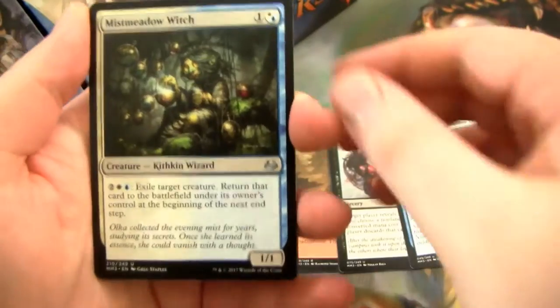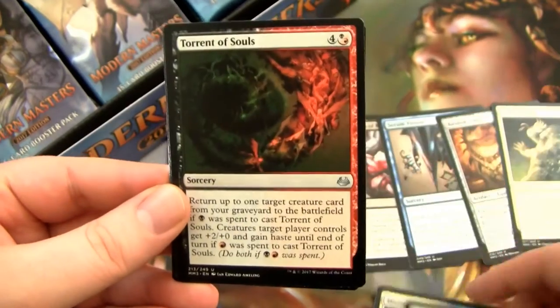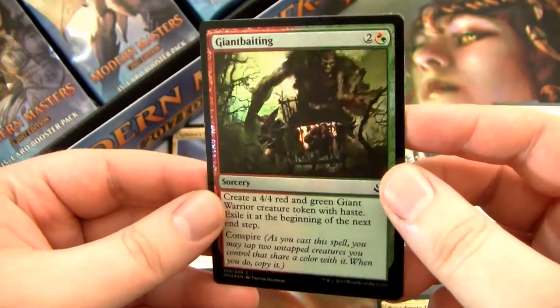Let's get through the commons. We have a Mistmeadow Witch from Lorwyn or Eventide — one of those. Lingering Souls — great card. Another Torrent of Souls. And a Broodmate Dragon. Double Souls and then Dragon. And we have Giant Baiting.